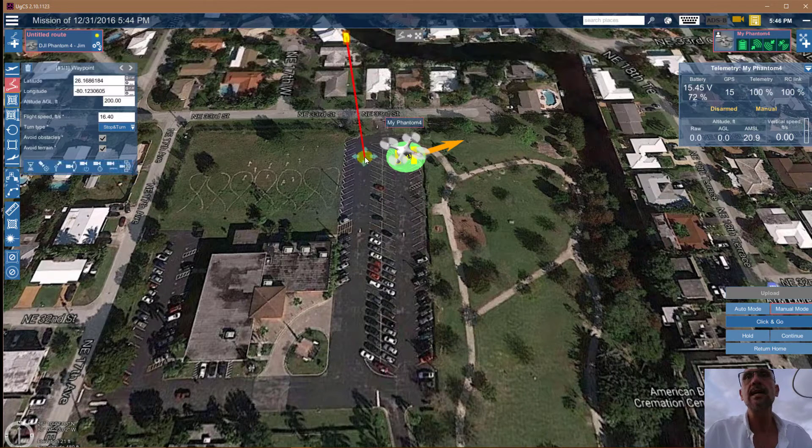Right now it's scheduled to go up 200 feet, but I want to take it up to 50 feet for the first leg. We're going to run it down the parking lot at 50 feet clearance, and then I'm going to ramp it up to 150 feet, which should be clear of anything around here.